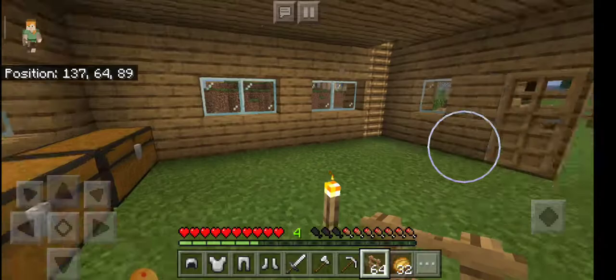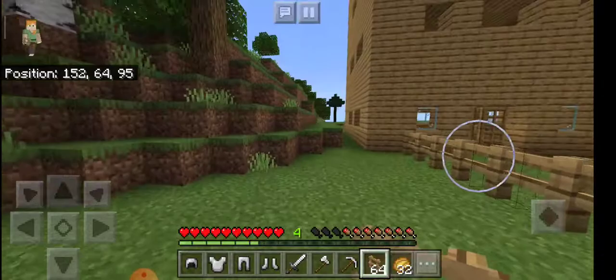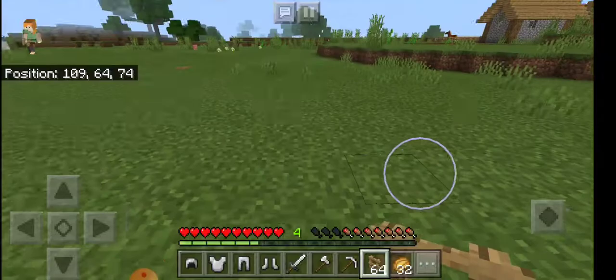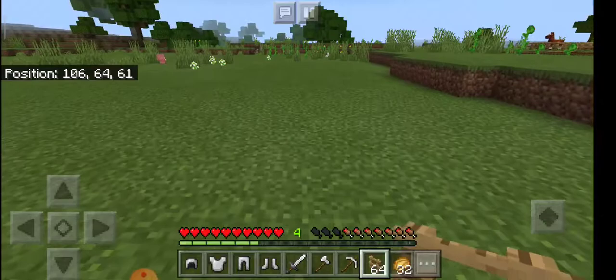I'll also cover the whole ravine so that I don't fall into it. Obviously I'm not trying to beat the Ender Dragon in this series since I'm just trying to survive, but if I make a part 201 I will basically try to beat the Wither and the Ender Dragon.